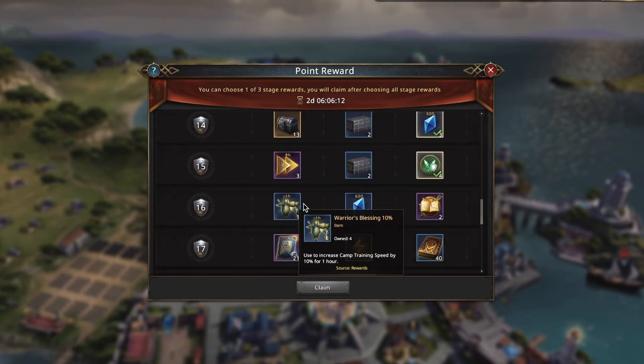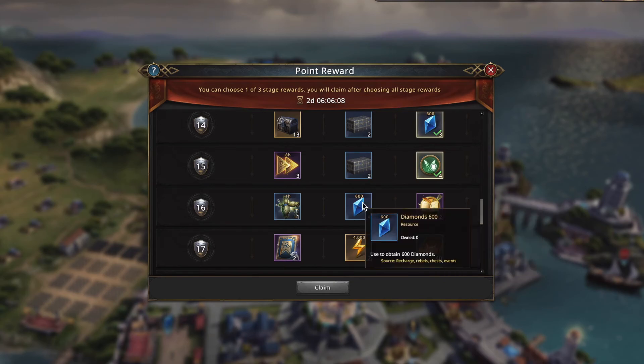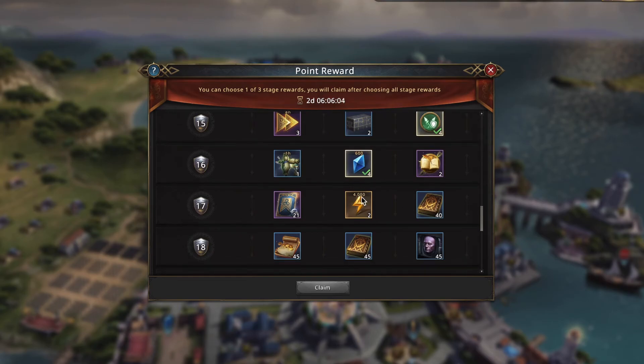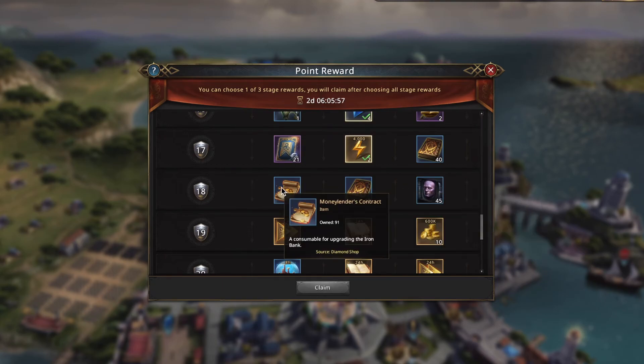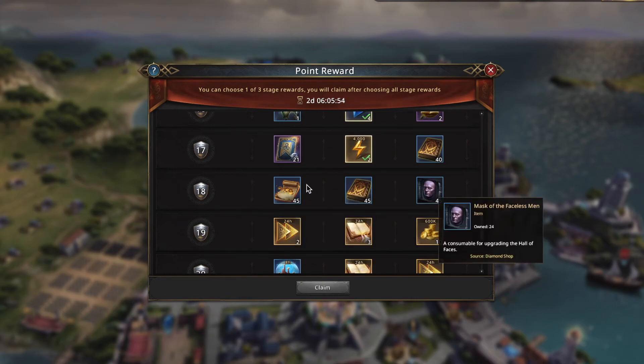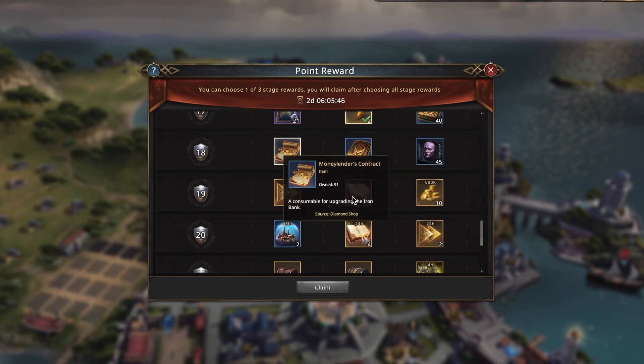One 10% training, talent archive, reset talent — the reset talent is tempting. I'm going to go with the diamonds here. We're going to take the motivation. They gave me three terrible ones — they're useless. If you were stuck with this decision, I tend to go for the money lender's contract. I think they may upgrade the bank soon — they'll upgrade it before they upgrade either of the other two. So just in case they ever give me something for the money lender's contracts.